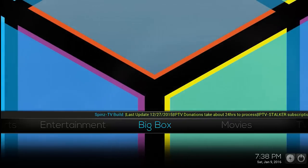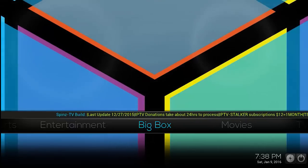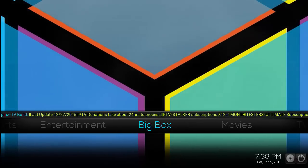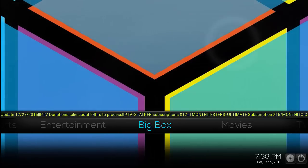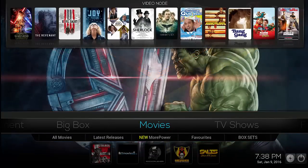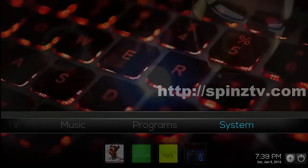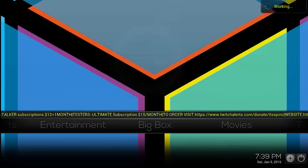I kind of cheated a little bit. What I did was when I got Big Box loaded on Kodi, I just went through and took out one of the categories that Spins had and just put Big Box, because it was easier for me and I wanted it to be a main category. I think I took out cartoons for kids. So you can see I got movies, TV shows, free TV, premium TV, music, programs, system, and then Big Box. We'll go over here to Big Box and load it.